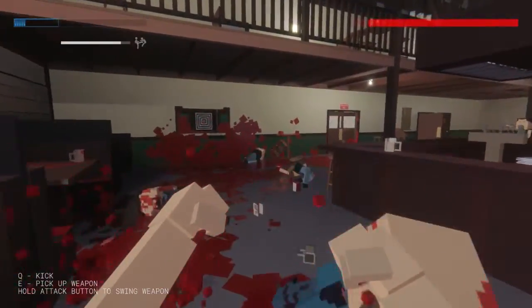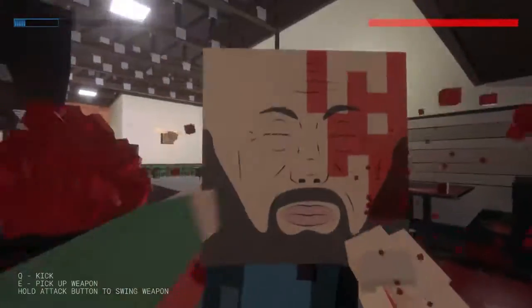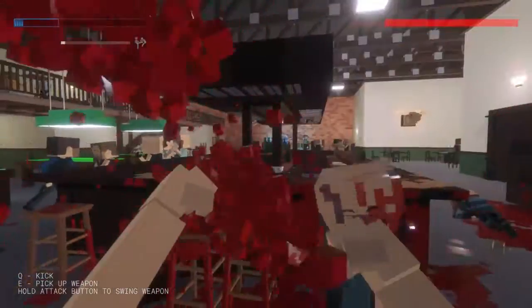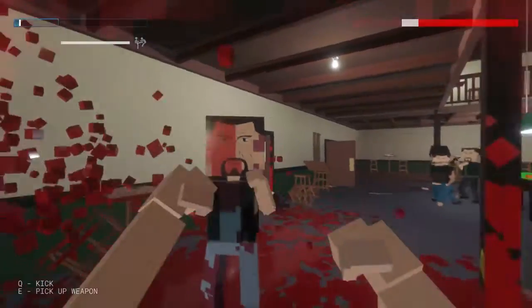Beating down the first guy was easy but there are lots of people to fight. Grab a pool cue, a cup, a butcher's knife, a guitar, and even chairs to start unleashing the mayhem pent up inside of you.